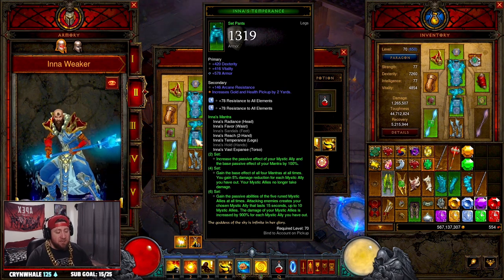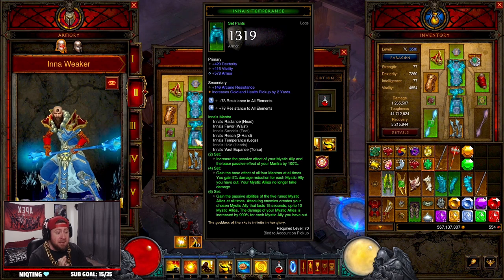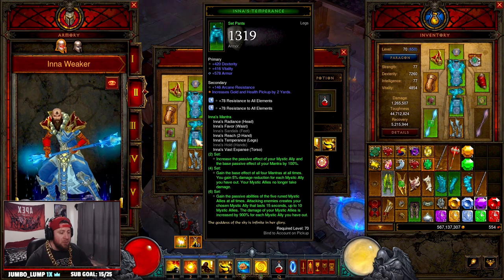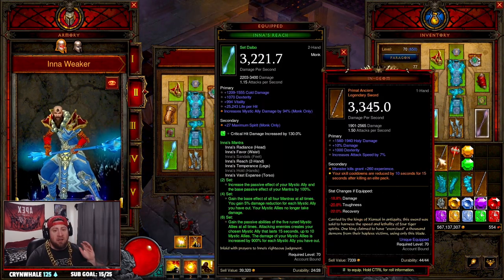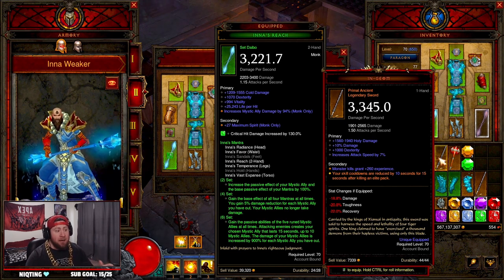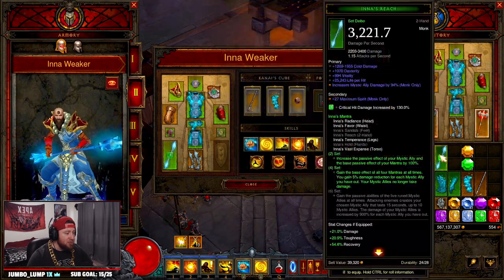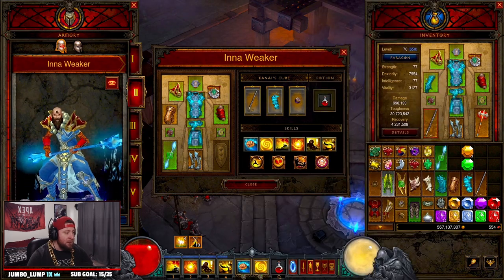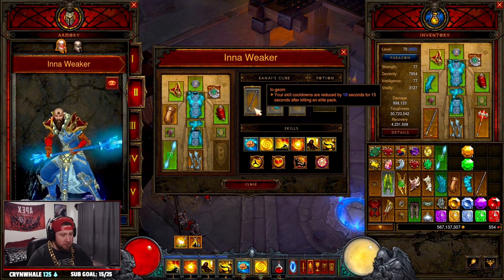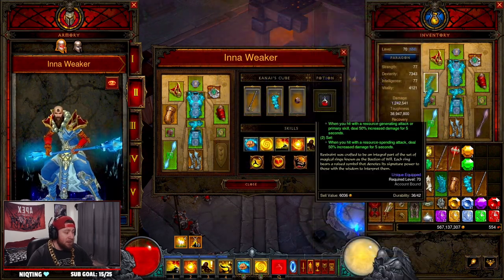I wanted to test and showcase this build to show how strong it could be. It's not going to push higher tiers like last season — that's where the LoD Wave of Light Monk comes in. But the build is still really cool and strong. If you're a Monk player farming GR 90s or doing T16, it's going to be super strong. For T16, swap the gloves and use Flying Dragon instead of Gungdo Binding for attack speed.